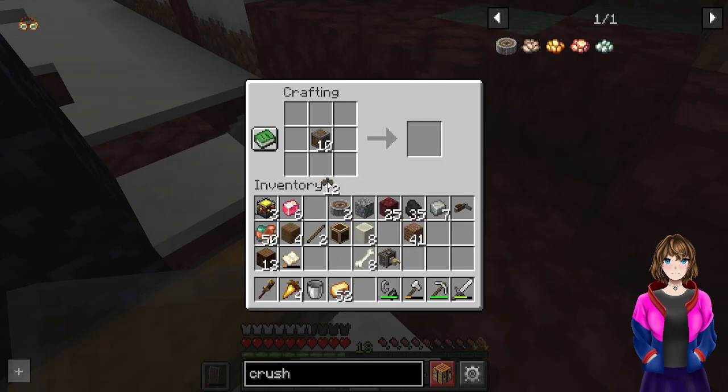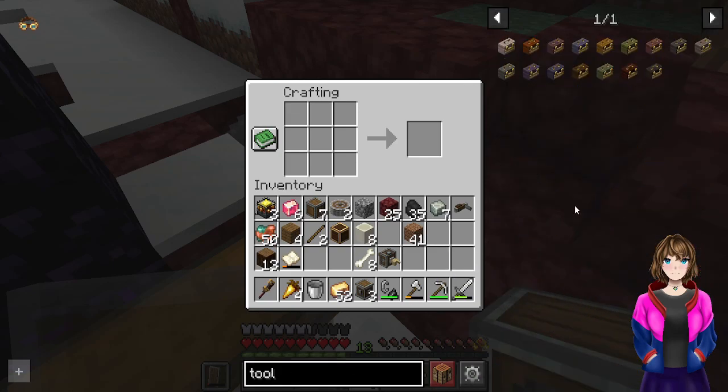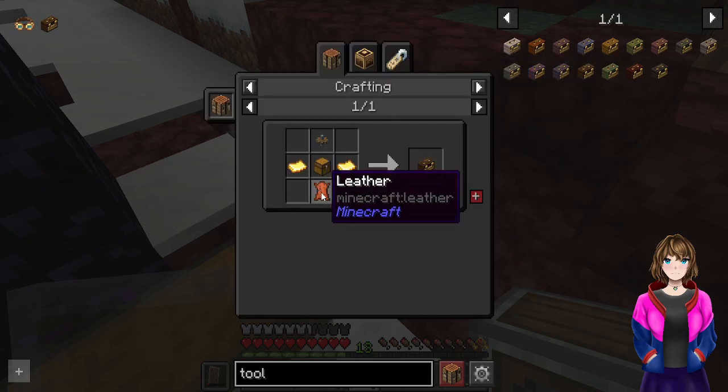I'm looking to make some stuff. I definitely need to go find myself some leather though, because carrying all these miscellaneous bits and bobs in my inventory is going to fill it up very quickly. So a toolbox would be rather beneficial, actually. I'm going to mark that down - the only thing we're missing is a piece of leather.